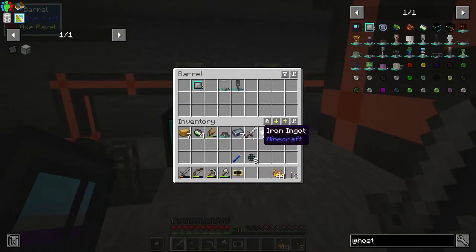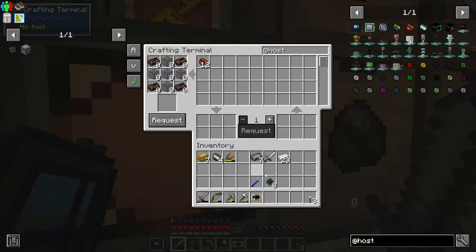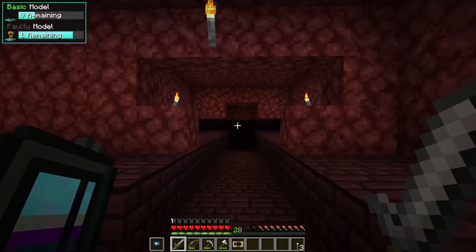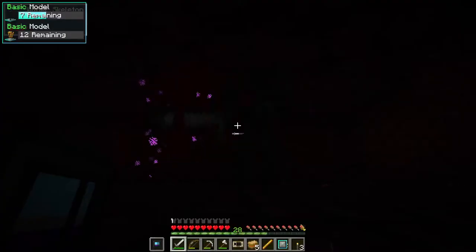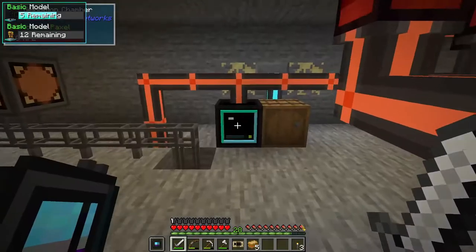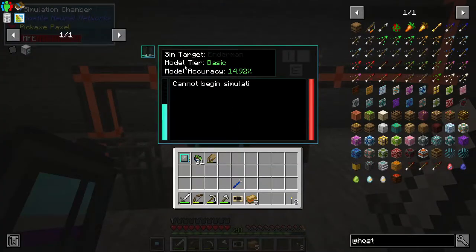I'm going to go and improve the enderman model because two things will benefit: first we'll be killing endermen and therefore likely to get enderpearls, and second we'll improve our model for endermen. I'll stand here for a while, wait for endermen to spawn. It's run out but we've got 15% accuracy - this is still a basic data model. We can get the enderman one out of here, put it back in, and it's now at 14.